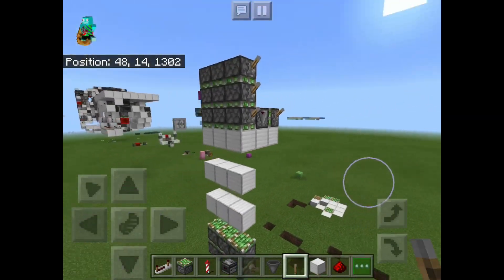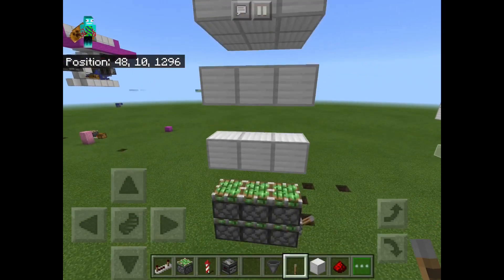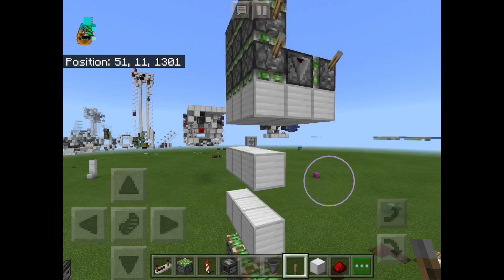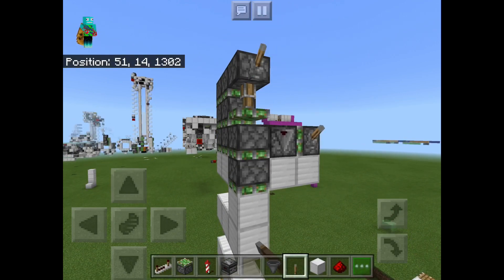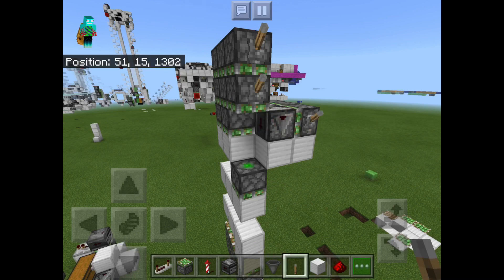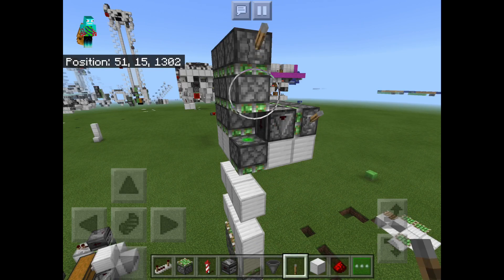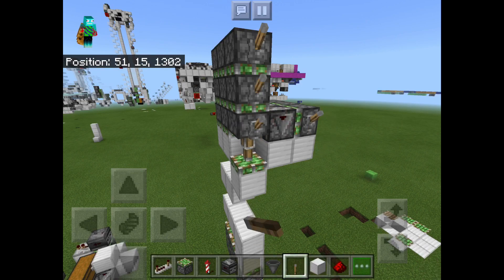Speaking of the triple piston extension, I actually want to go over the firing sequence. So this right here is your sissy bar door, but you want to open it, and to do that you have to do this firing sequence. So as you can see, it's not exactly the easiest, but it is manageable, and it was easy enough to make it infinitely expandable. So this is how you do it.